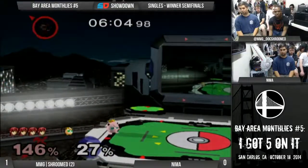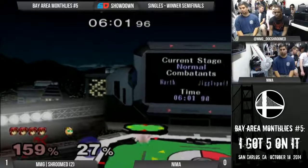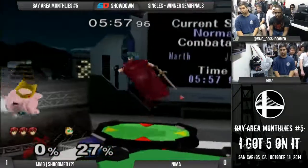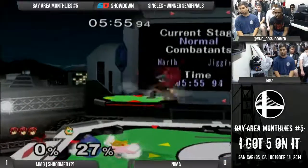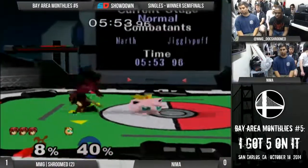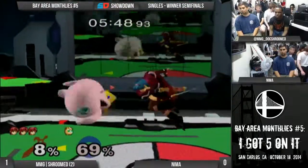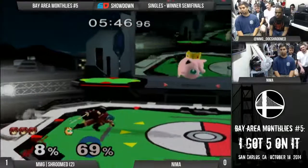Duan has such good survival DI that he recovers from an obnoxious angle. Yeah, the one above. It's really good for Marth too. It makes it so he doesn't have to up B when other people do. Well, it's not ideal because that's the height where you get back aired by everyone. But having to up B is an instant death in a lot of matchups for him.